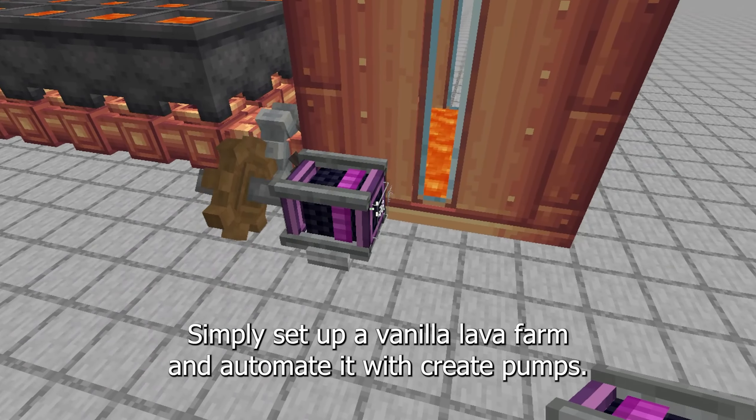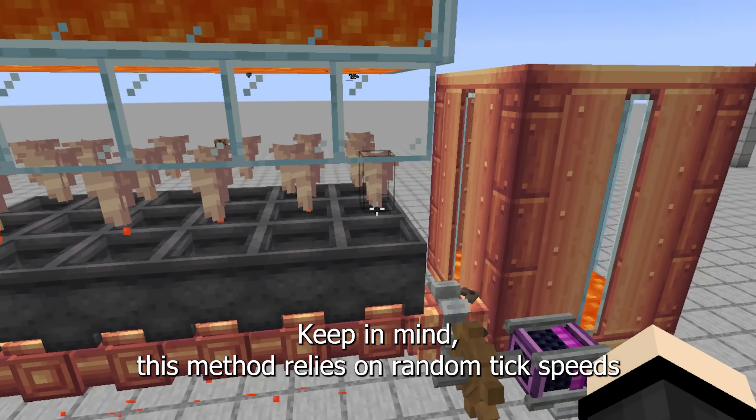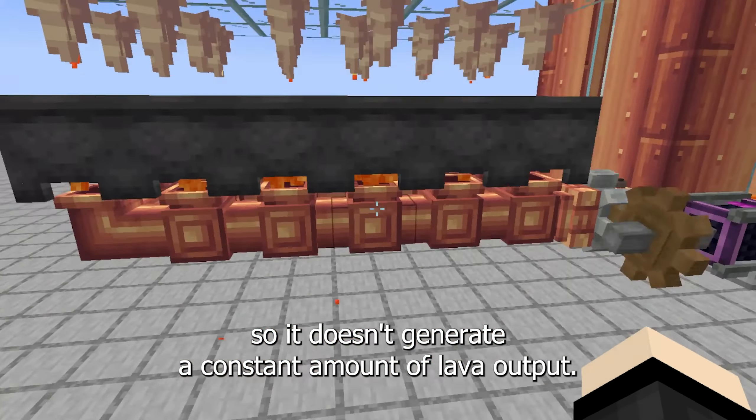In this video I'll be covering three different methods on how you can generate lava using the Create mod. For beginners or those with small scale needs, Method 1 is the perfect solution. Simply set up a vanilla lava farm and automate it with Create pumps. Keep in mind this method relies on random tick speeds, so it doesn't generate a constant amount of lava output.